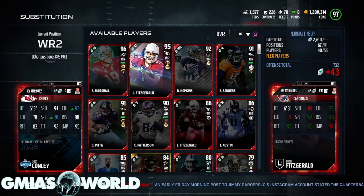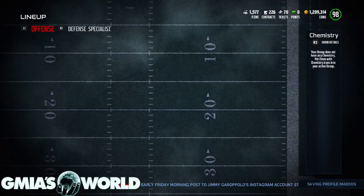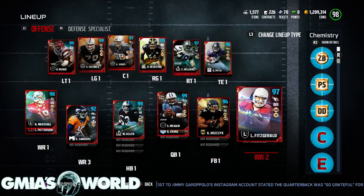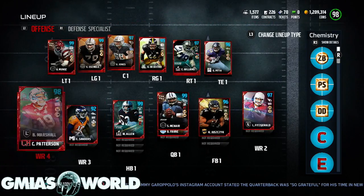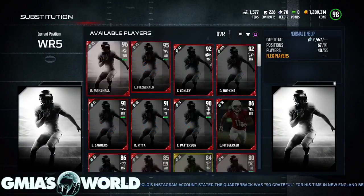In this video I'm going to show you how to get the 98 overall collectible item that is needed to get the 99 overall Deion Sanders item. You should be able to see I've already released several videos of how my 98 overall team is and how the 99 overall team is, but this is just looking at the 98 overall team.